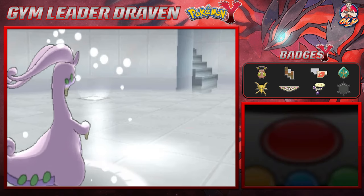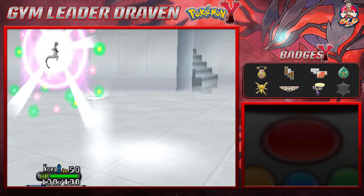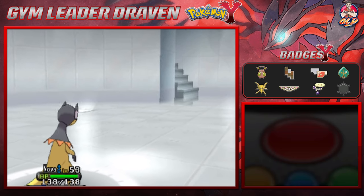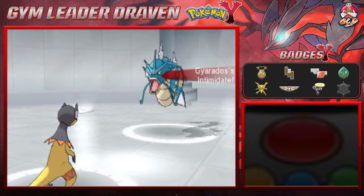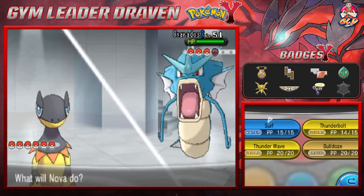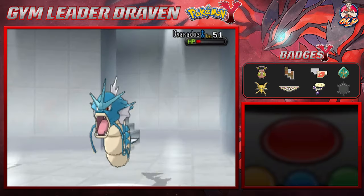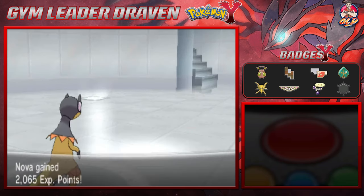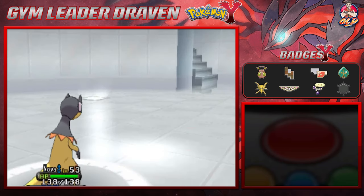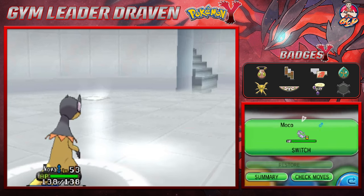Let's go Nova! Gyarados uses Intimidate. We're going straight for a Thunderbolt attack — and this finishes off Gyarados! Blade grows to level 54. Here comes Pyroar, so let's go back to Mocha.